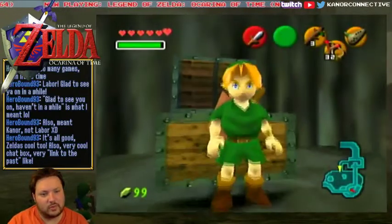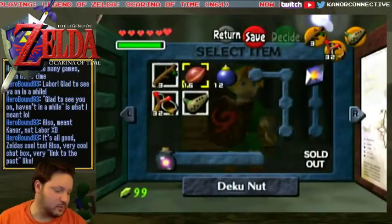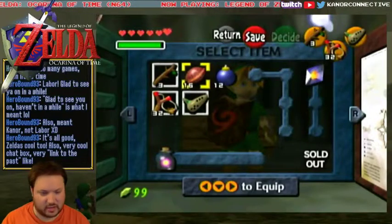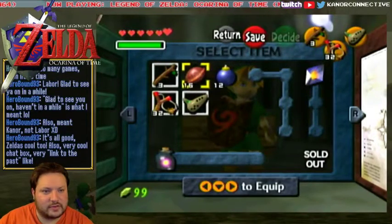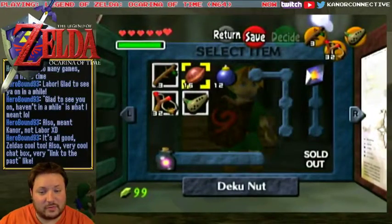The chat box is actually really cool. It was somebody that also streams a lot of Earthbound — Glitchcog. Shout out to him. He created this. I forget what he calls it... it's a chat fontificator. It's really cool.